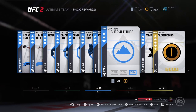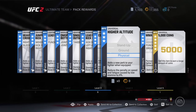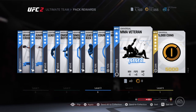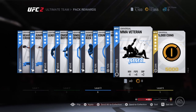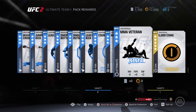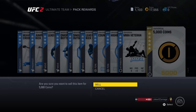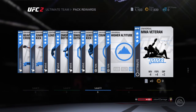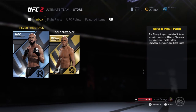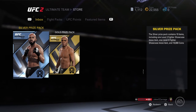Got some perks here — counter puncher, I'll never use that because I don't parry, but for you guys who like to parry, that's a good perk. It's part of the game. Higher altitude — even though it's level three I'd still use that. MMA veteran — minus four movement I don't like, but the punch speed and ground pound is pretty good.